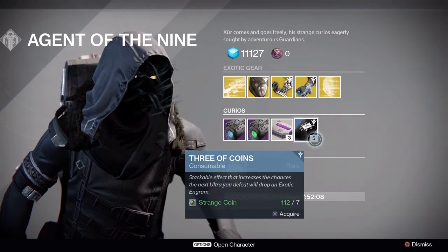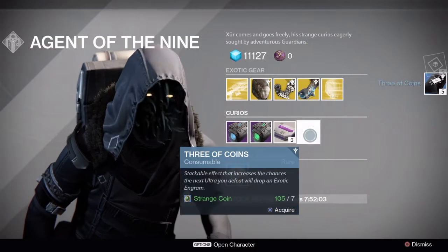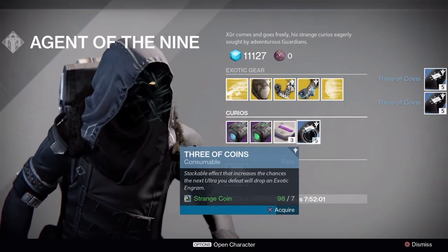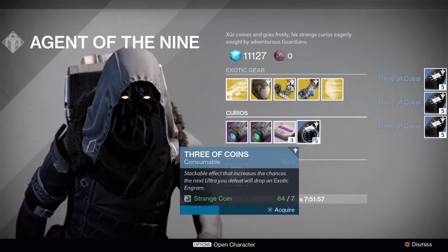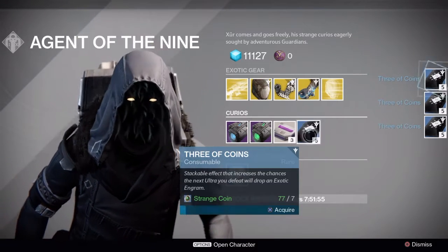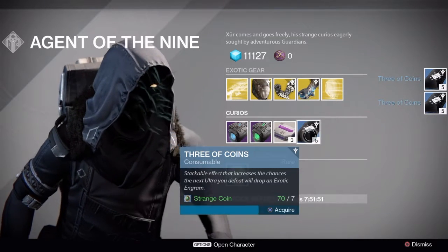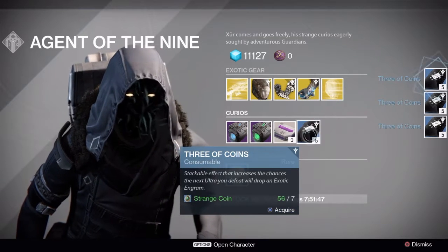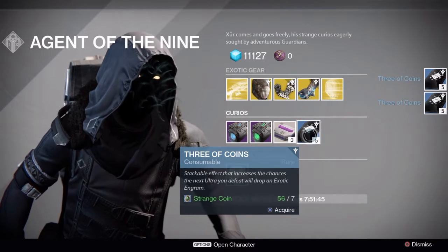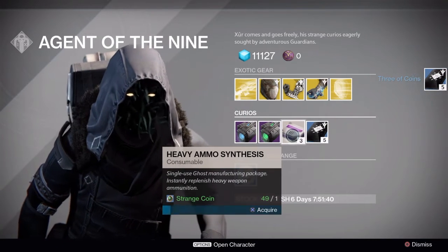Oh yeah — Three of Coins. Apparently this makes it so that Vanguard Strike bosses drop exotic engrams randomly. I've been hearing a lot of good things about the Three of Coins. Apparently some people on my friends list have already gotten some pretty decent, pretty new exotics.